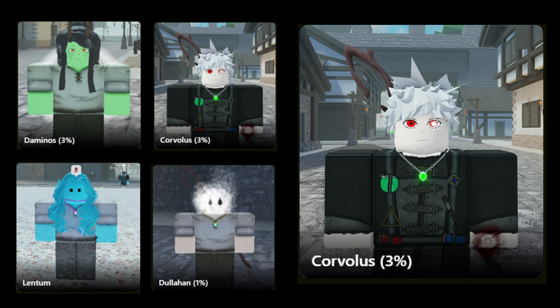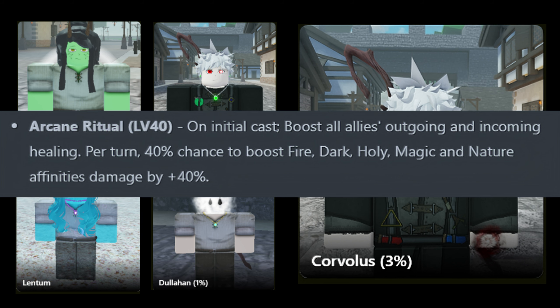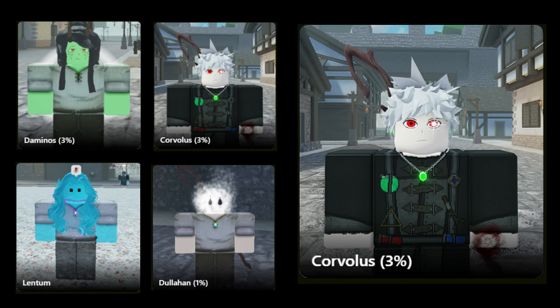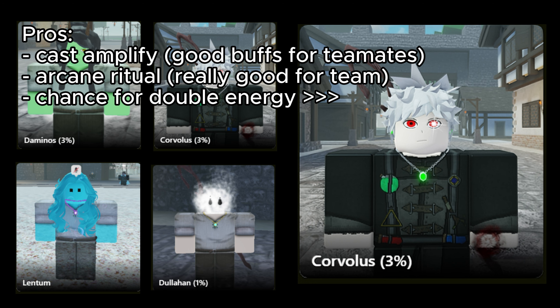Next, we have Kovalis, which has Cast Amplify. That can basically increase your elemental damage by 30% and also reduces the energy cost of attacks with 4 or less energy by 1. It also has Arcane Ritual, which on cast can boost outgoing and incoming healing and has a 40% chance to boost all elemental damage by 40%. Kovalis also has Holy Affinity, which buffs holy damage by 20%, and Energy Affinity, which has a chance to gain double energy. As a paladin, your main job is to buff your team with defense and offensive buffs, and with Cast Amplify and Arcane Ritual, this does the trick.